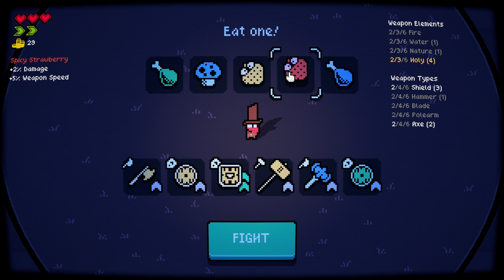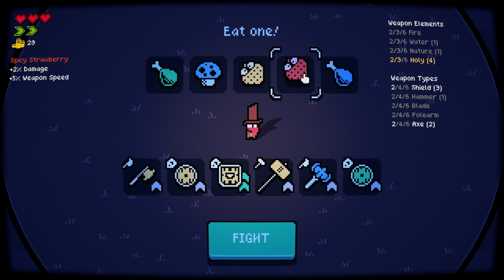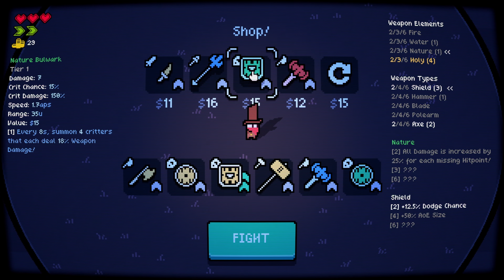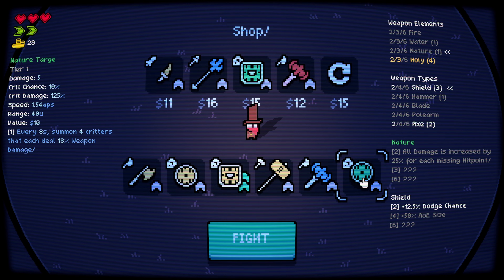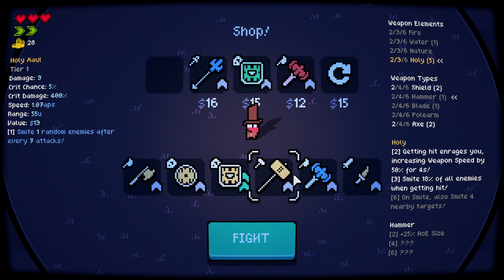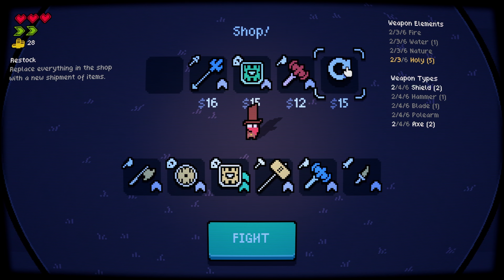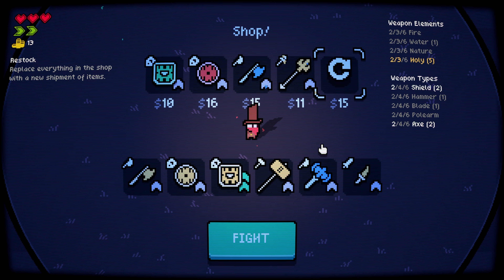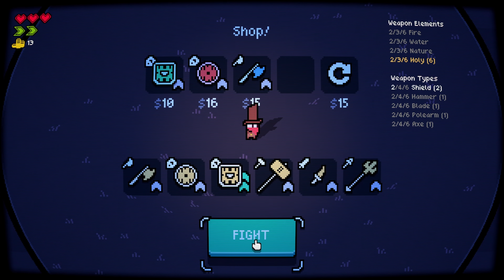Why is weapon speed always 2%? Give me weapon speed and damage — that's probably the best. A holy dagger! Sell these, grab the holy dagger. I actually don't know what the synergy for holy is — oh, there we go, we can see: on smite, smite 4 nearby targets. That's really good! I think we can reroll. Yeah, we are fully holy elemental right now.